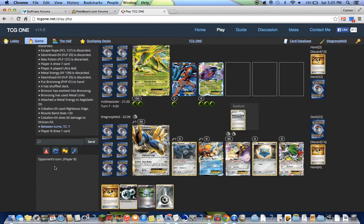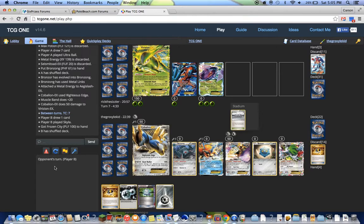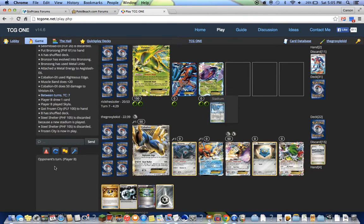Righteous Edge. Next turn I can get Aegislash going. Oh, are they going to Skyla for G-Booster? Most likely. No — Frozen City. They're going to punish me for attaching from the hand. I'm fine with that — I'll just attach from the discard, because that's what the deck is designed to do.